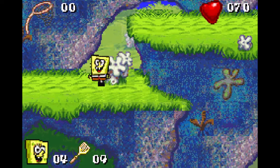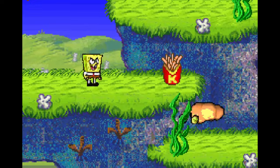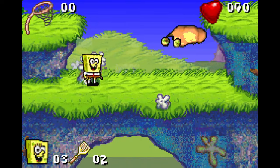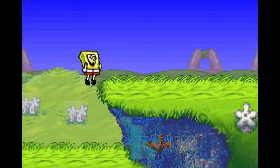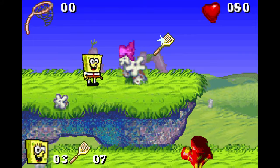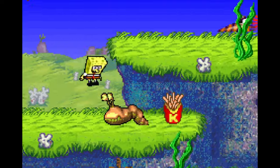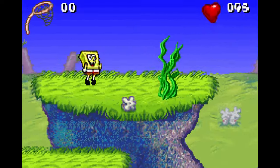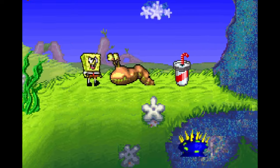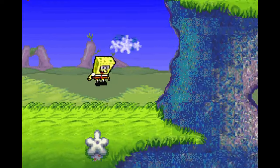We've only just started and the Game Boy version already has a few improvements over the console one. There are other similarities, such as the stage locations, the enemies you meet, and the fact that you collect golden spatulas. This time, however, you don't lose them Sonic-style whenever you get hit — you have a separate health counter that goes down whenever you take damage. Also, jellyfish can hurt you this time. The first stage is Jellyfish Fields, and while there are a lot of enemies that can hurt you, the developers were awfully generous with this particular level. You can collect pieces of fast food to replenish your health — the opposite of what it does in real life.